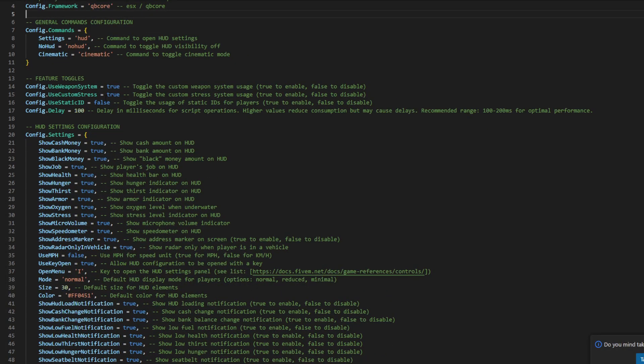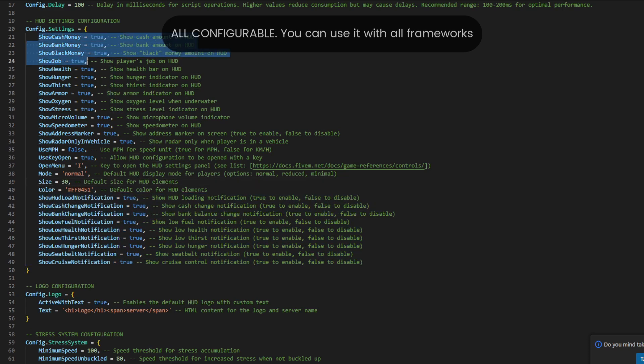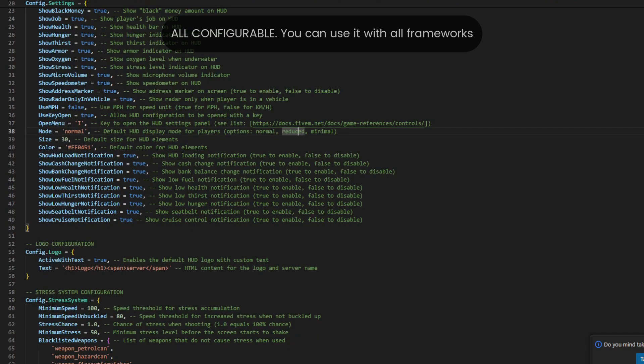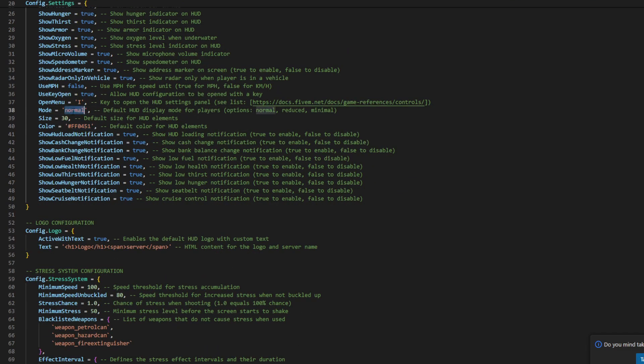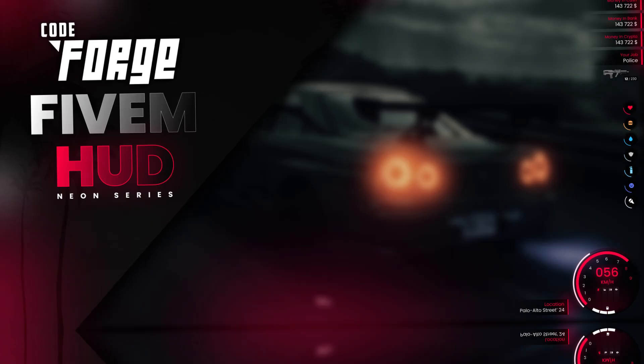Moreover, all related functions are open in the config, making it compatible with all systems. You can easily hide all HUD elements from the config, and your players will love the aesthetics and functionality of this HUD. The HUD has everything you need, all optimized and ready to enjoy.